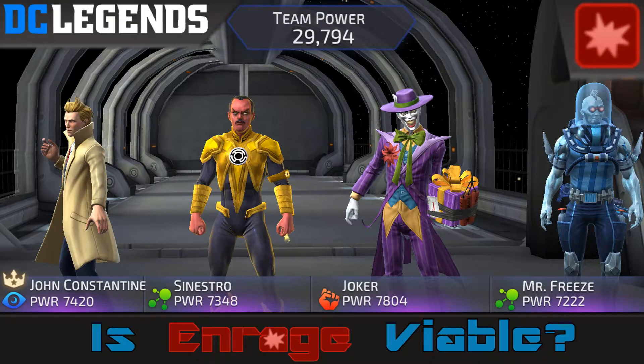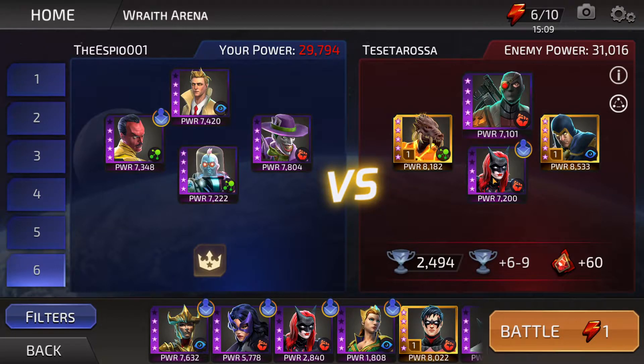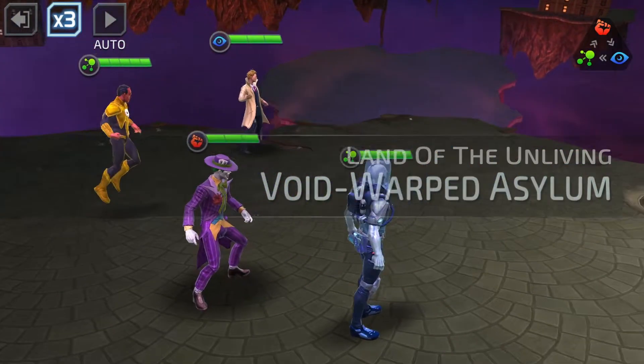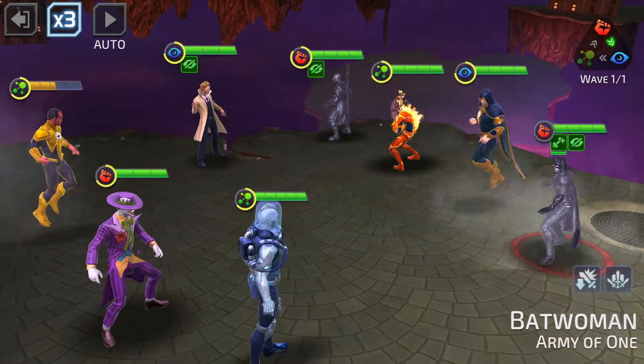Sometimes the team can work beautifully and sometimes they can just be shot down before they get a chance. I'm going to make my final verdict in a minute, but before I do that I'm going to show you some PvP matches. The only problem here is Batwoman — if she starts with invisibility in turn one, she goes for a nuke on Joker and it crits and he dies. But I am at least going to slow them down thanks to Constantine's lead. There's a one-in-three chance this could go horribly.